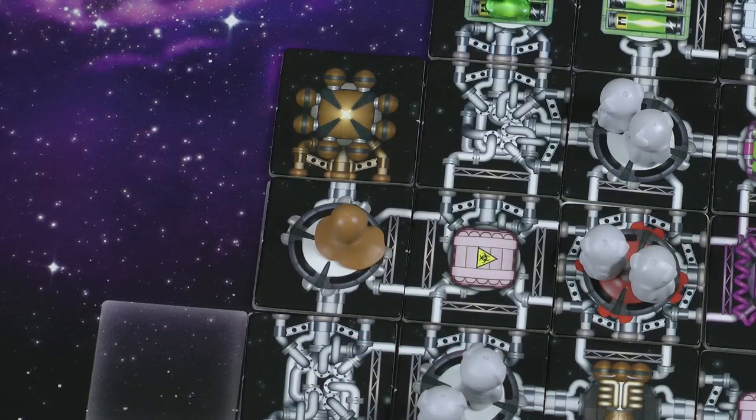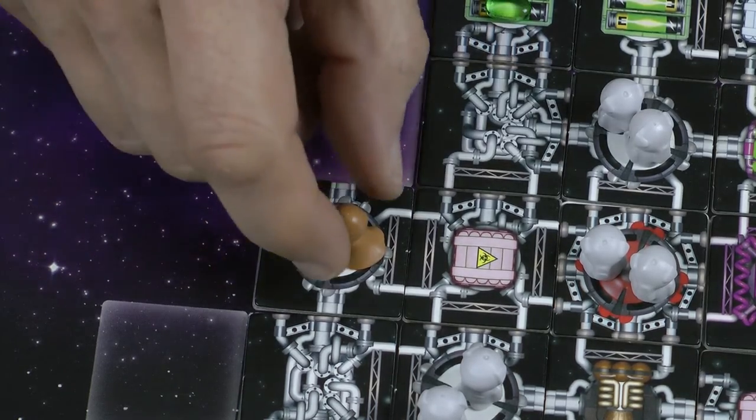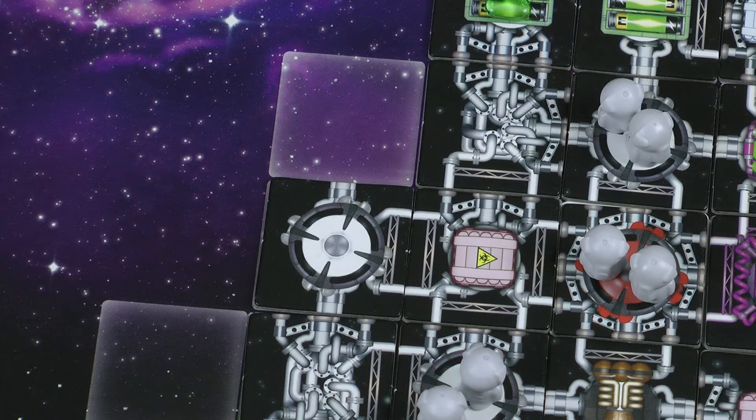Aliens count as crew members for the purposes of adventure cards, but more importantly they have special abilities. The purple aliens are a wall-like species and will increase your cannon strength — they add plus two to your total cannon strength as long as the cannon strength you have is greater than zero. The brown aliens are great engineers — they add two points of engine strength to your ship, as long as you have an engine strength greater than zero. A quick warning: if your ship loses a life support system and this leaves an alien in a cabin that can no longer support it, you lose that alien. But don't worry — the poor little fella doesn't die, he just leaves in an emergency escape pod.